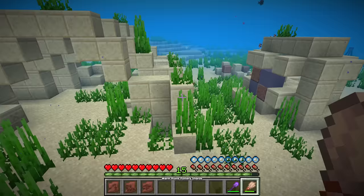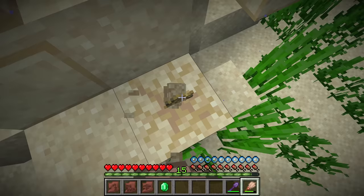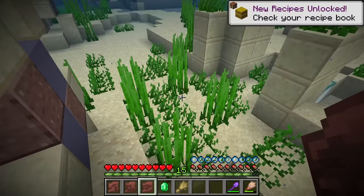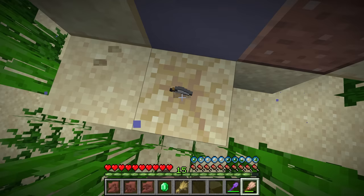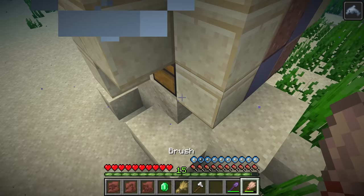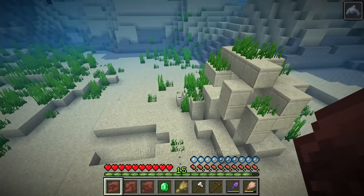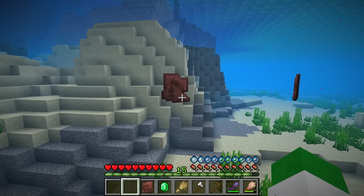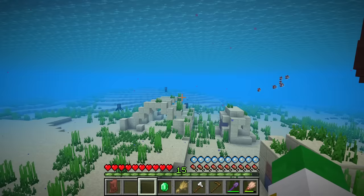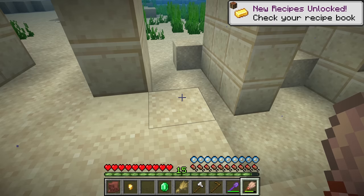Three types of pottery shards are found at the warm ocean ruins. Brushing suspicious sand there gives a 7.1% chance per shard individually — about a 21% total chance of getting any pottery shard. The three shards are: the shelter (acacia tree), the angler (fishing rod), and the snort (sniffer). This is a reference to the fact that sniffer eggs are also found exclusively at warm ocean ruins. Get yourself a water breathing potion and night vision to brush up the suspicious sand there.